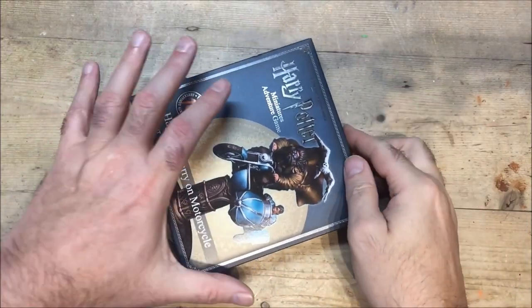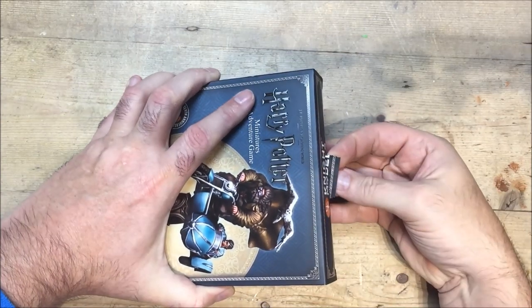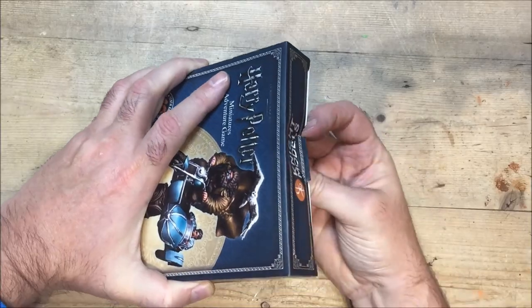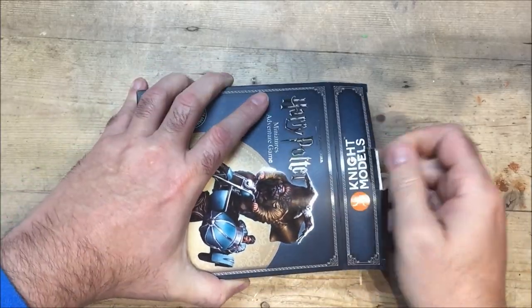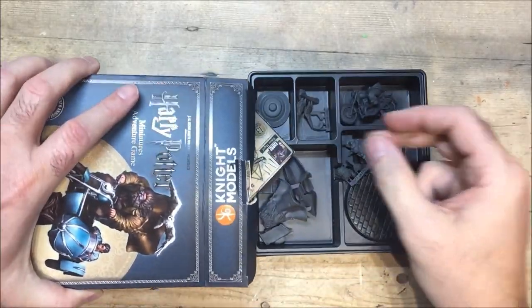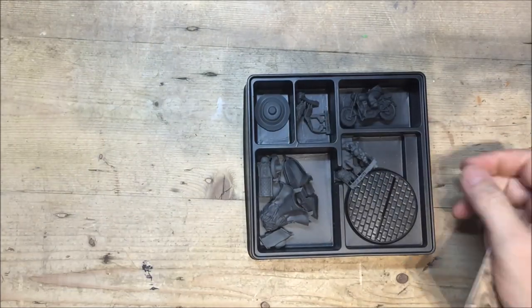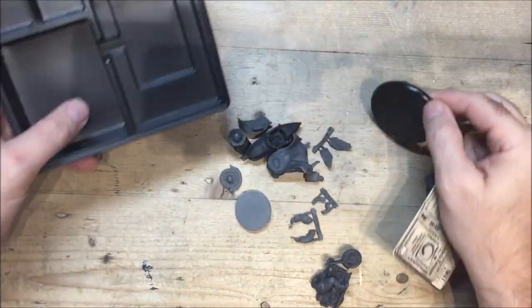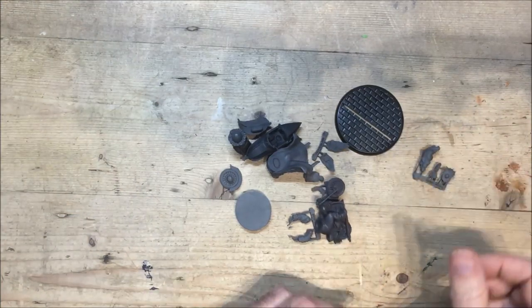Okay, I've taken the annoying cellophane off. Plenty of pieces and the 60 mil base and the card.